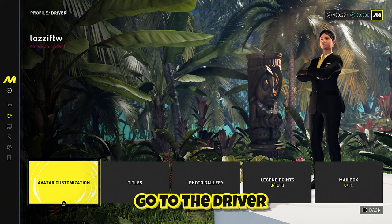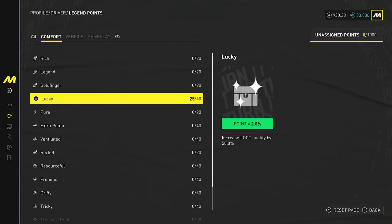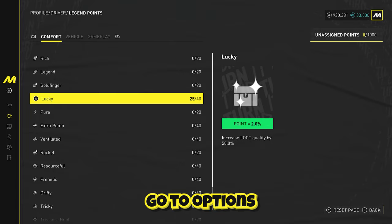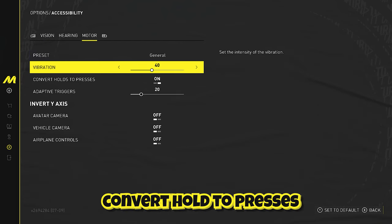First of all, go to the driver legend points and put all the legend points you like there. Then go to options, accessibility, motor, and make sure to turn on convert haul to process.